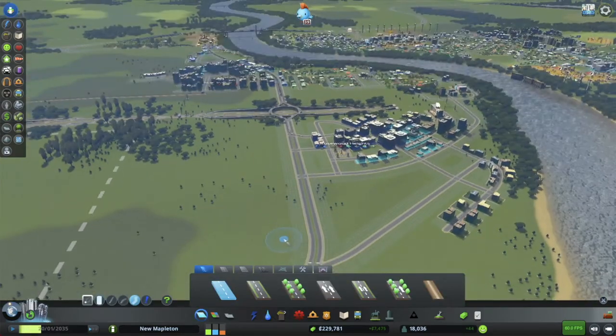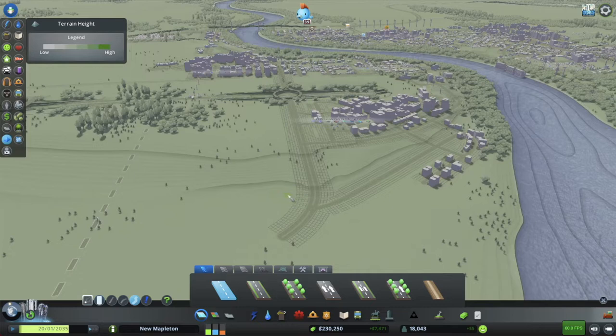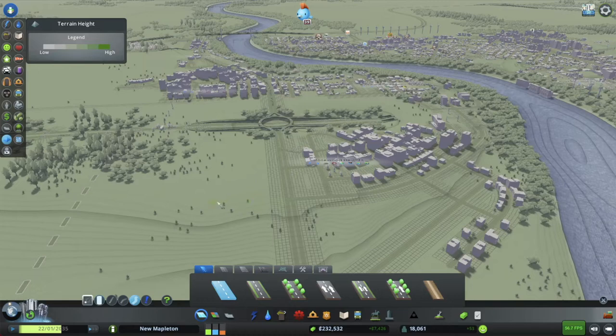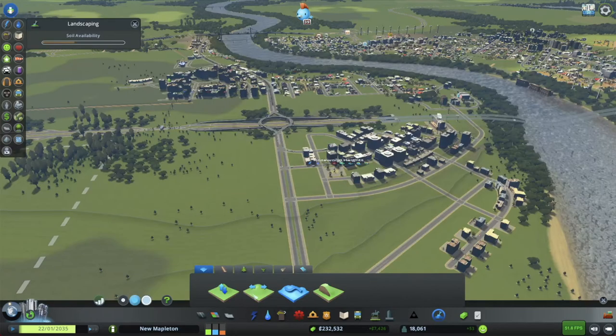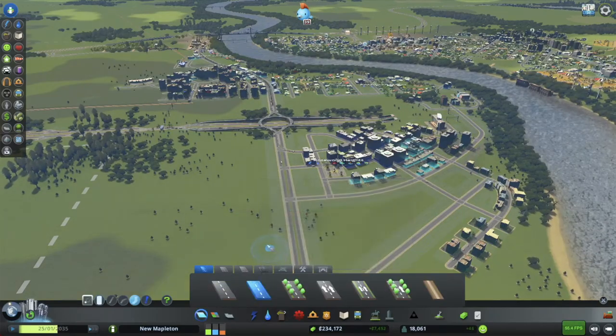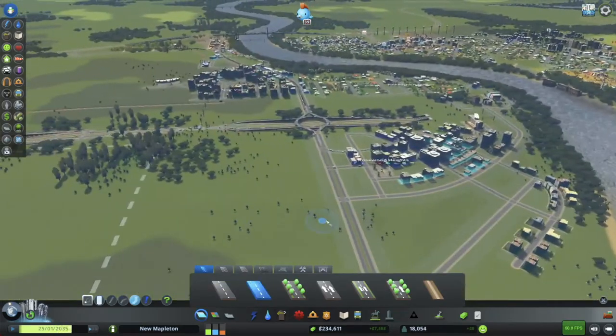So the train station will go here. We'll go a little road off here for that. Maybe actually here — I bet I can get it down here. Nice downtown train station. First, I want to build up our grid up here for what will be our government office building sector. We'll make this a no parking area — we don't want people parking near our government buildings.